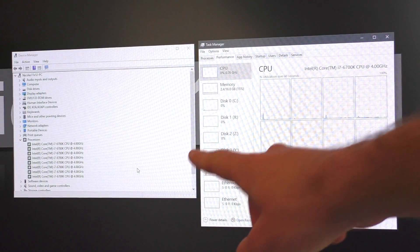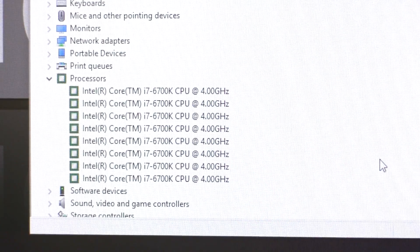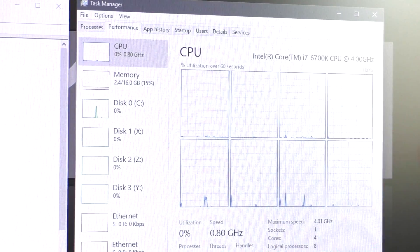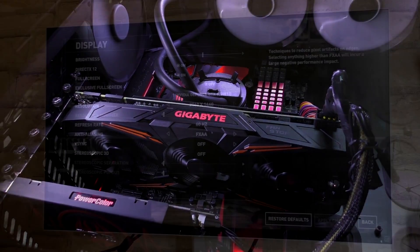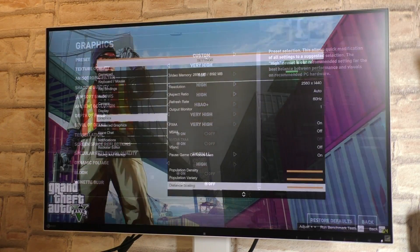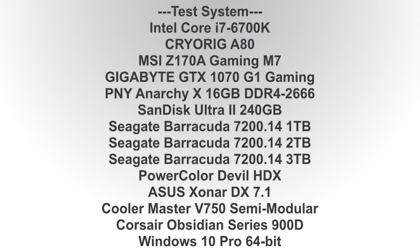Right now in Windows, in the device manager as well as task manager, all eight logical processors show up — those are our cores plus the hyper-threaded virtual ones. And the amount that shows up here in Windows is how many CPU cores the games are able to detect. As for the graphics card, I'll be using the Gigabyte GTX 1070 and will be running the games at a resolution of 2560 by 1440 with everything else at pretty much maxed-out settings. So without further ado, let's take a look at whether the frame rate and playability of the games are in fact affected by the number of cores or not.